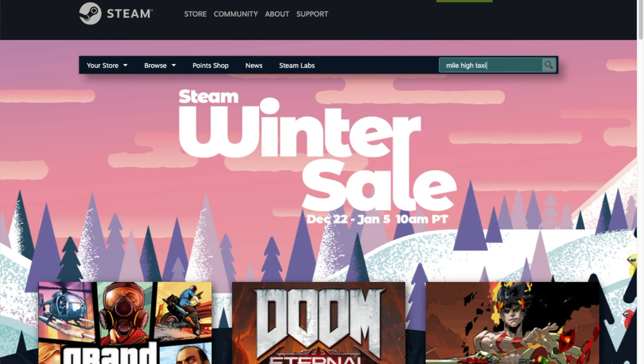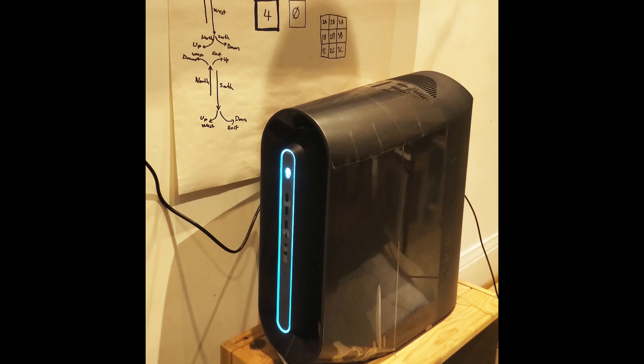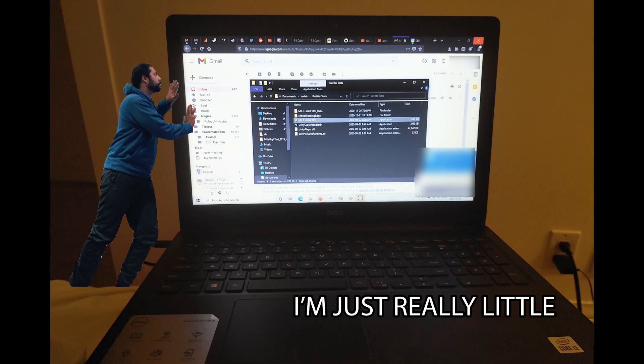But before that, swing on over to Steam and wishlist Mile High Taxi if you haven't already — the link is below. To help me optimize, I picked up two new computers from Dell. The first is a high-end productivity machine for game development. Unfortunately, I somehow mistook inches in the product description for centimeters and was very surprised at how big it was when it arrived. The second is a low-end laptop that I can performance test against. Thankfully, it's much smaller.